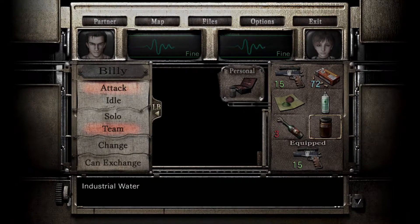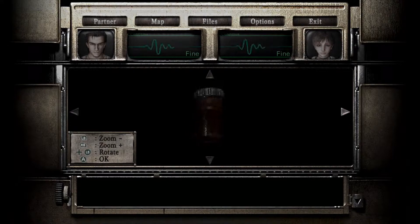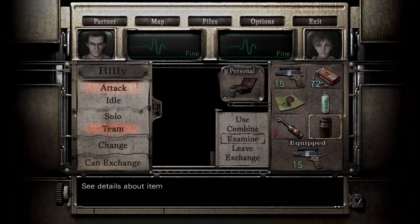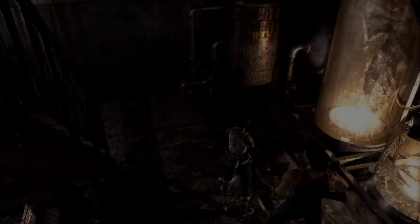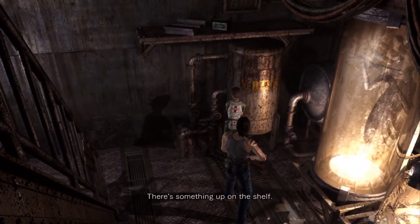Do we need this? Do we need it? Industrial water. What do we need this for? Examine the water. Treat to remove impurities. Oh, we probably bloody need it. Let's just unequip. Let's just leave these - they're being left. Billy, I think I need your help to reach them. At least I hope. Yeah.